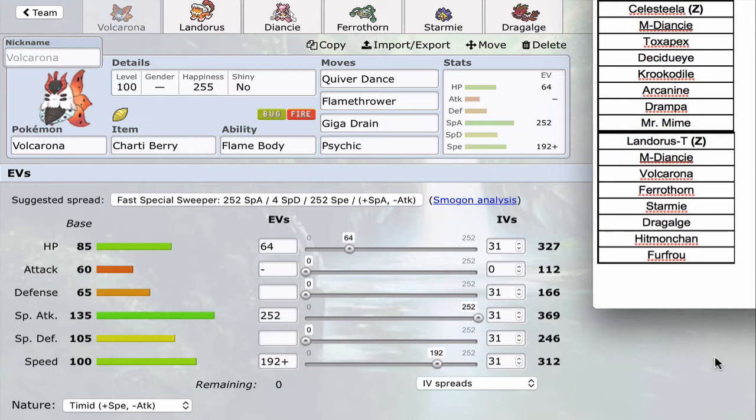He has a Celesteela, which is a huge threat versus any draft — mine is no different. Stone Edge takes care of Volcarona, and Celesteela can beat Lando T by itself unless I'm running SD Continental Crush. However, it has four-moveslot syndrome versus me. He wants Flamethrower for Ferrothorn, Heavy Slam for Mega Diancie, Stone Edge for Volcarona, a Grass move like Seed Bomb or Giga Drain for Starmie, Earthquake for Dragalge, Air Slash for Hitmonchan — basically 17,000 moves but can only have four.